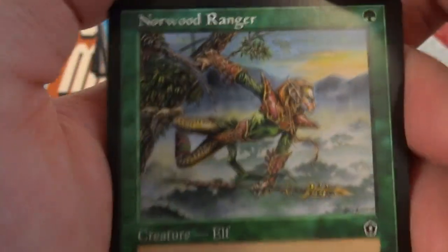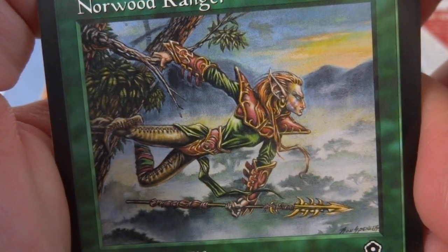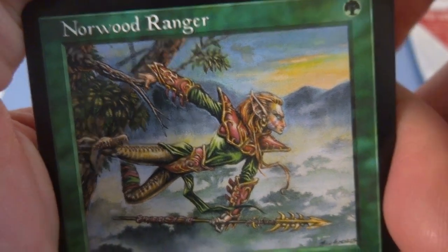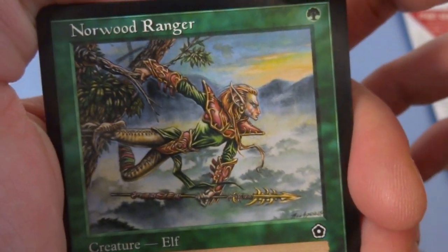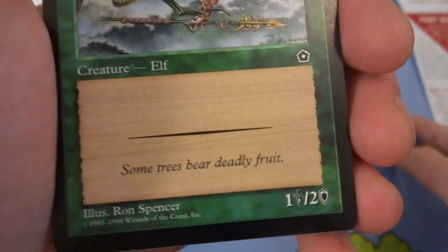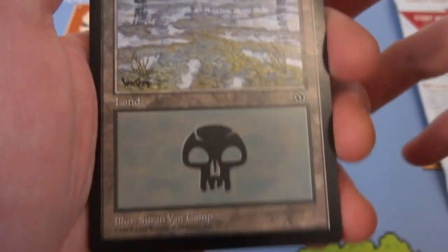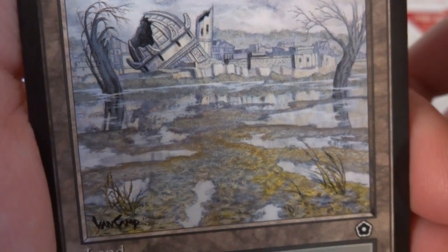Got a Norwood Ranger — this is definitely by Ron Spencer, very beautiful. She's just hanging out, I think it's a female elf with a very narrow-looking face, kind of like a wolf, very long ears, hanging off a tree above the canopy with fog and smoke in the background and a sunset. One green creature elf, "some trees bear deadly fruit," a one-two creature. Got a Swamp by Susan Van Camp — a beautiful swamp with some sort of tower completely desecrated in the background, the reflection of the trees in the water, just perfect.